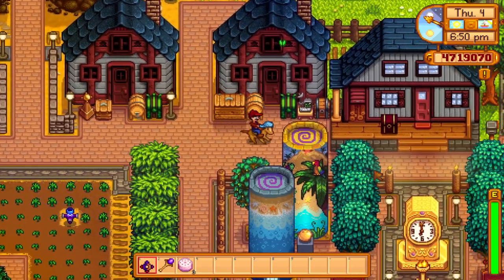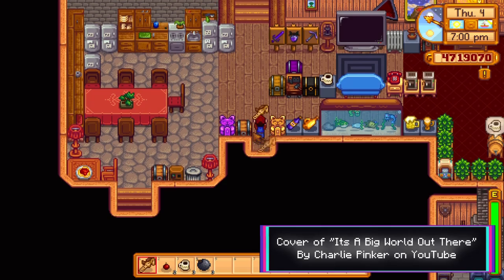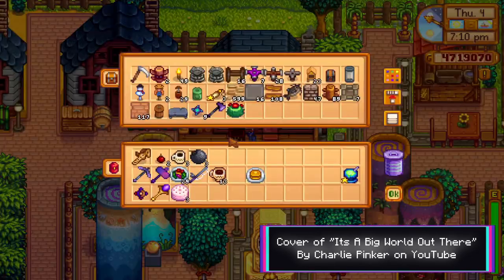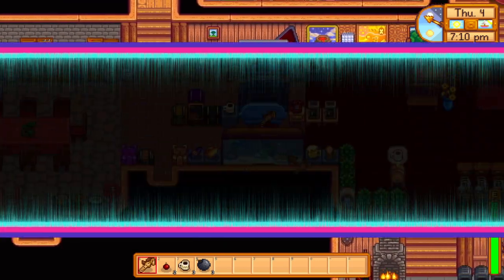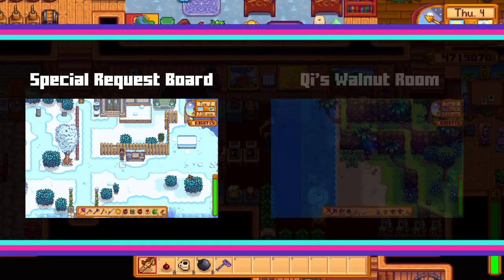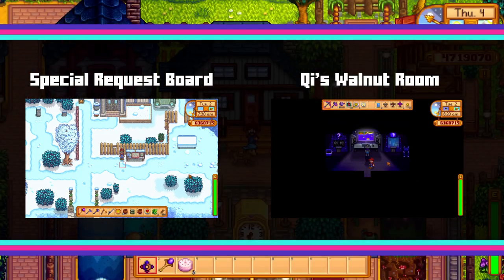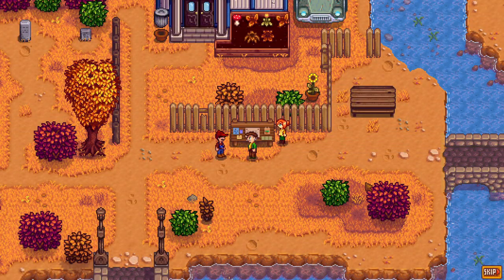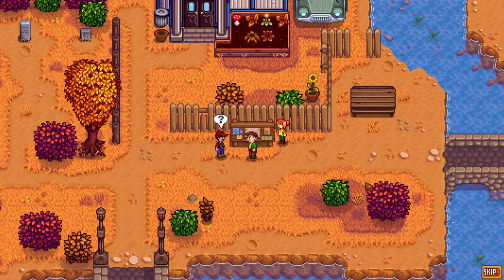Hey guys, Vegathron here. Update 1.5 for Stardew Valley brought with it a huge array of new items to play with. In this video we will explore what these new items do, how useful they are and how to get them. We will break them down into two main sections. First we'll go over the items obtained through the new special orders board and after that we'll go through the ones obtained from Key's Walnut Room.